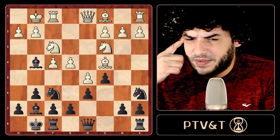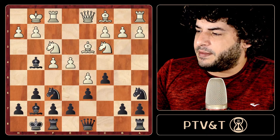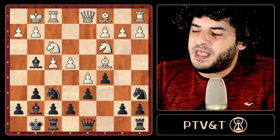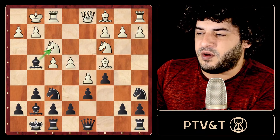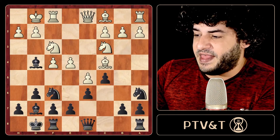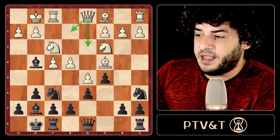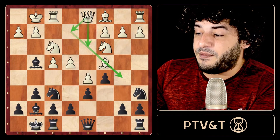The idea is that initially bishop c4 doesn't feel natural — we're moving the bishop twice after it was already developed. But against the bishop on g4 that we just played, White knows we're going to blow up the knight, play knight on d7, create problems for e5, and then try the pawn break b5. So one plan for White is to go queen on e2 or queen on d3 and build a battery against the possible b5 break for Black.